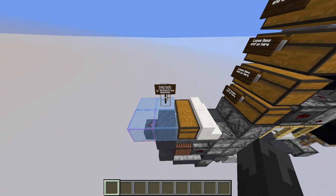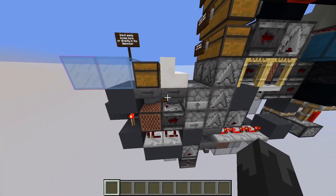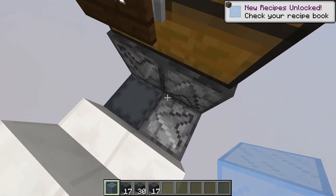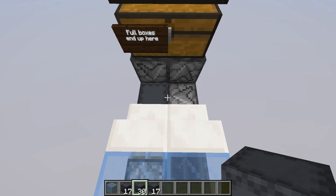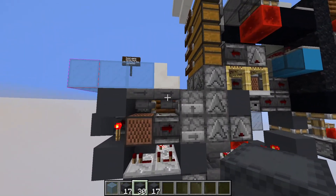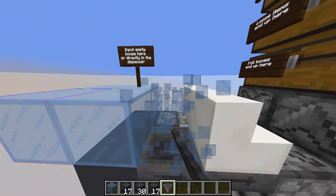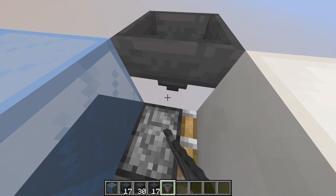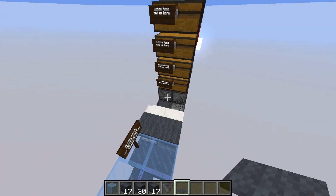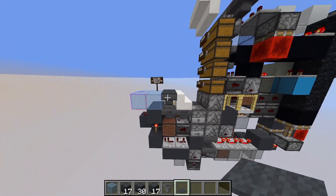There are already a couple of signs that tell you — for example, this is the input for the shulker boxes. It's kind of dirty, but originally I intended on just not having this because on the server I play on we use stackable shulker boxes. But a hopper line would fit like this. If you don't want to have the chest over there, you could just have a hopper line like this with carpet on top — that would look decent as well. But of course you'd have next to no hopper locking, so I guess you make your own choice.